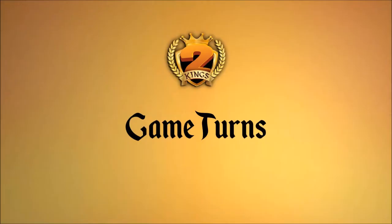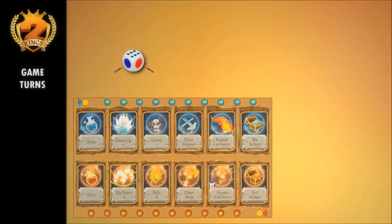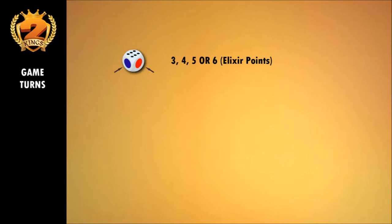During their turn, the player rolls the special die. If the result is either the red symbol or the blue symbol, the player can use the spells, as we'll see later in this tutorial. If the result is an elixir of value 3, 4, 5, or 6, the player can divide the value and use it to combine pawn placements and movements.